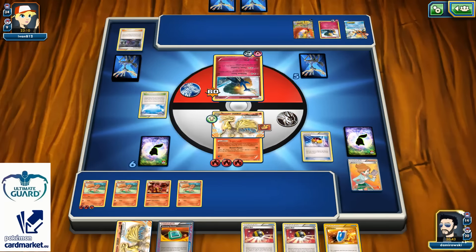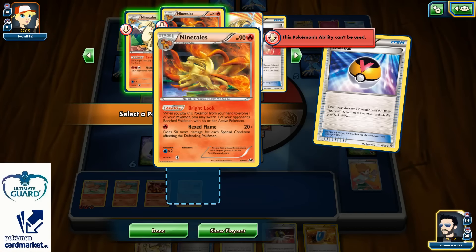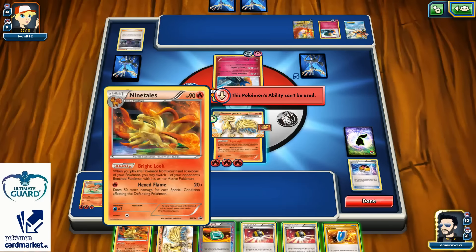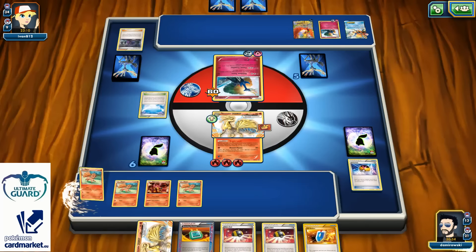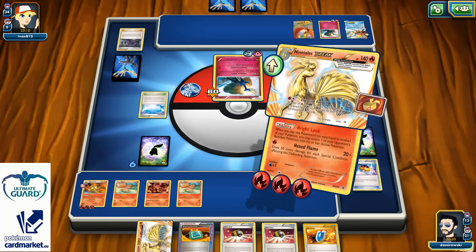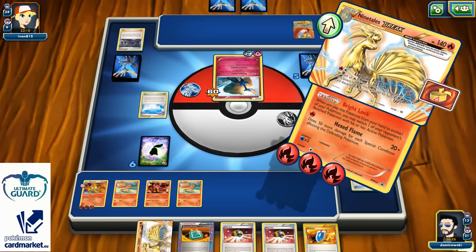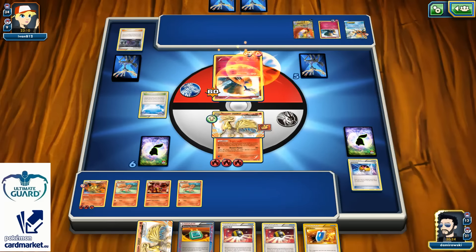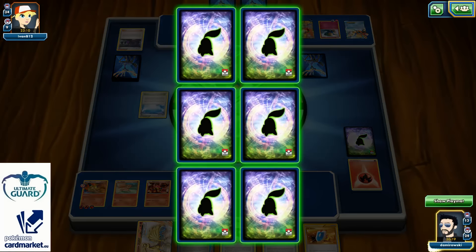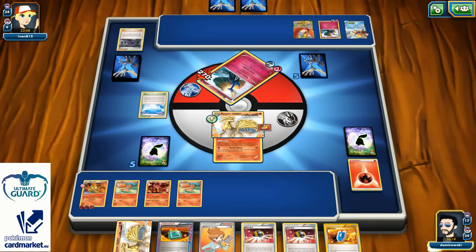There's a Level Ball which gives me the opportunity to grab another Ninetales and put it into play. Unfortunately since he played Hex Maniac, I can't do anything else with abilities. So I'm going to use Explosive Fireball and strike for 210. Just like that — 210! I discard all Energies and get rid of one of his Xerneases.